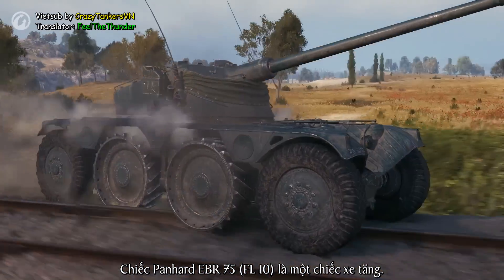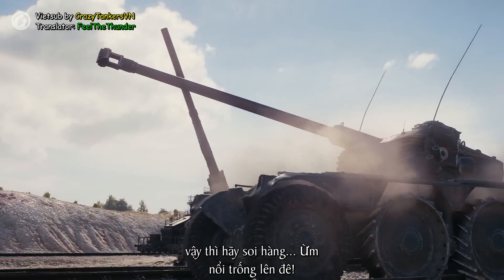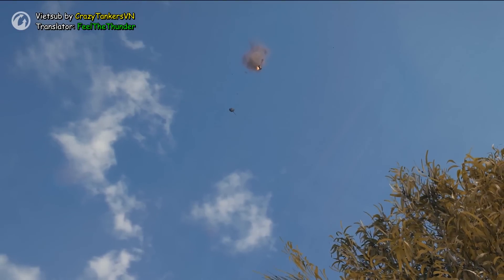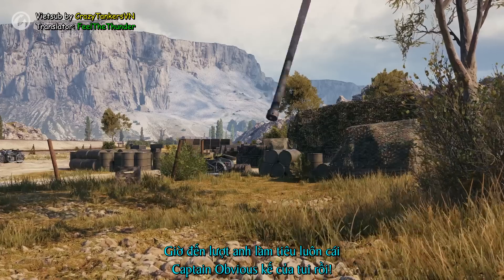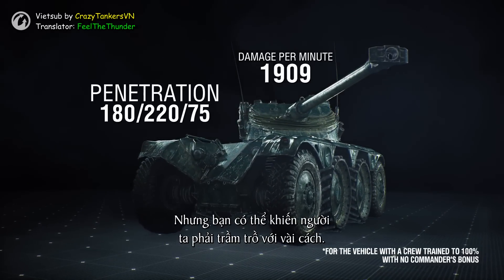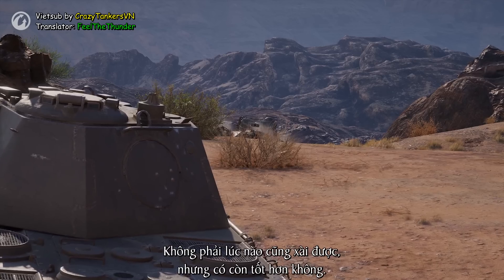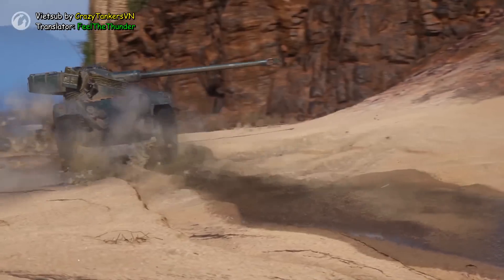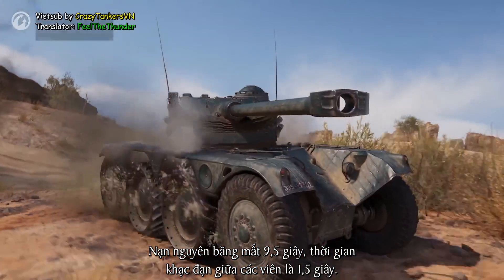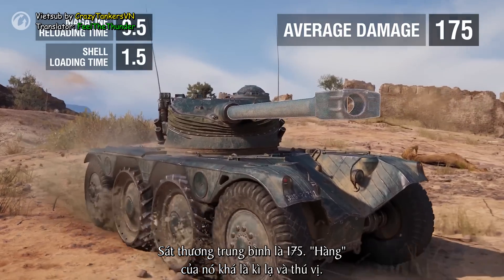The Panhard EBR 75 FL10 is a tank. And if the wheels and the speed don't fit the concept of a tank, it's time to reveal — drum roll please — the Panhard has a gun. The gun won't amaze anyone with its penetration or damage per minute, but it can surprise you in other ways. Surprise number one: good gun depression angles — can't use them in every situation, but it's good to have them. Number two: the magazine loading system with two shells. The magazine reloads in 9.5 seconds; time between shots is 1.5 seconds; average damage per shot is 175. The gun is unusual and interesting.